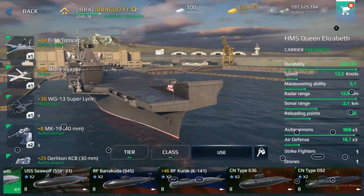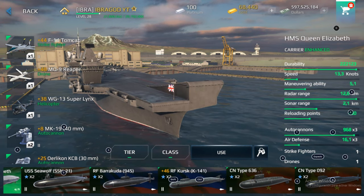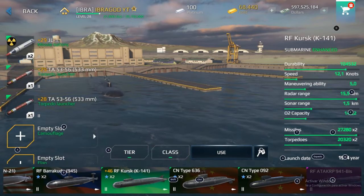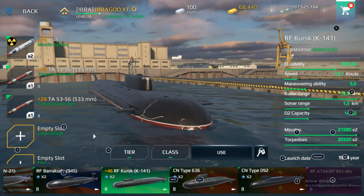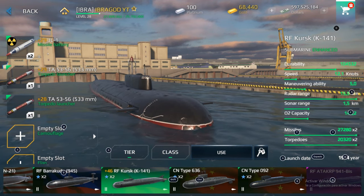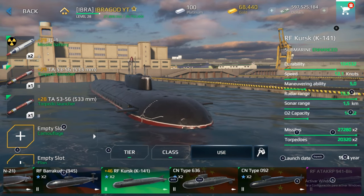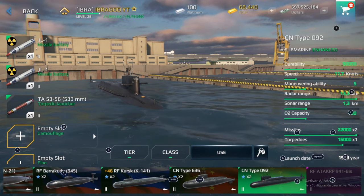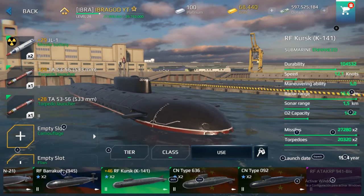Which tier 2 submarine is the best? There are two submarines that stand out: RF Kursk and CN-Type-092. The RF Kursk is the best in terms of durability and equipment — it has two torpedo slots, two missile slots, and can equip a nuclear missile. The CN-Type-092 can equip two missiles and one torpedo. Overall, the RF Kursk is still the best option.